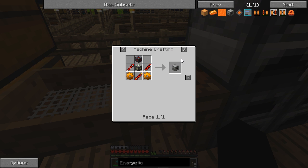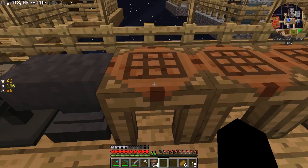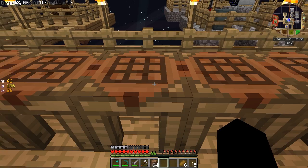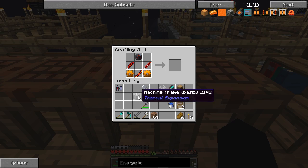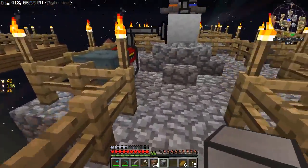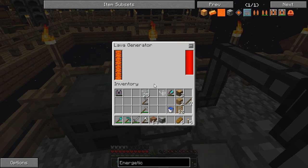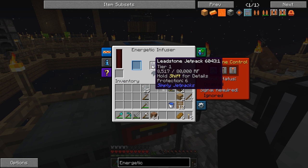So remember, we're making a leadstone energy cell frame - that's this - and I need one machine frame, two transmission coils which are these ones, and one gold reception coil. Then I put it all in the right places to make a basic energetic infuser. I've nowhere sensible to put this yet, but I can put it on top here - there it goes, getting power. Lovely, outstanding!